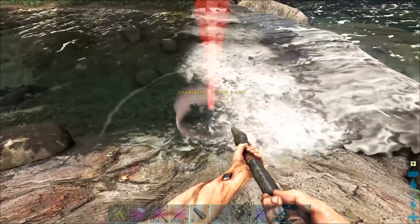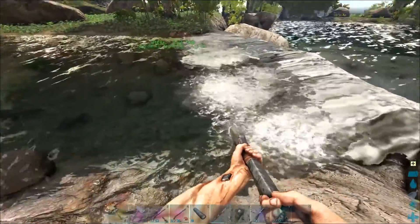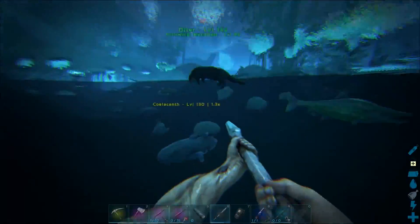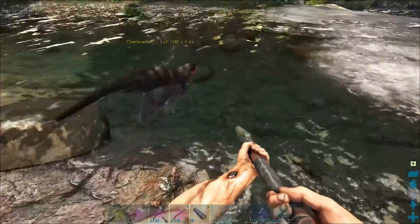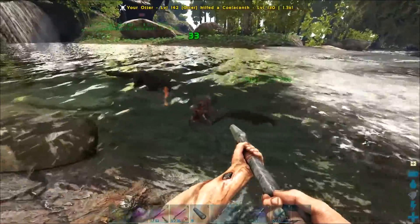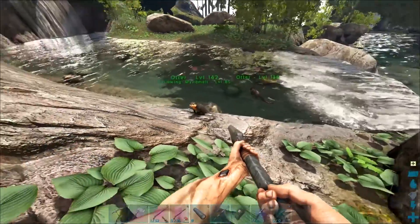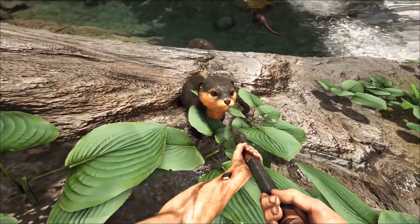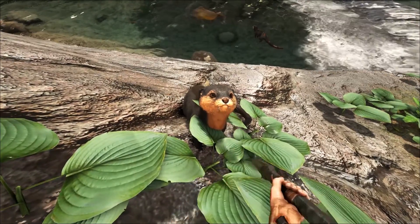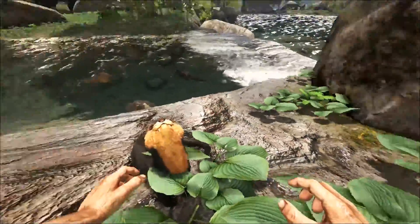Wonder if I can just point at this one — yeah, go get it! Go get him! Get that fish, bring me the pearls buddy. Both otters are in there — come on out, let me see you. He's so happy, he's so proud! There is another spot we can do for otter. He's got some silica pearls for me.